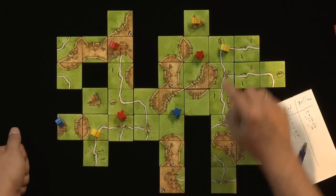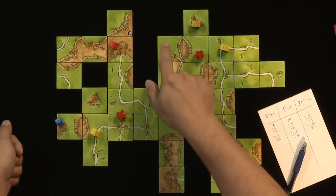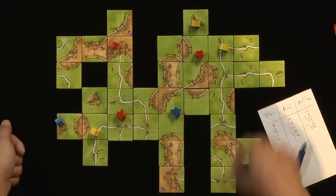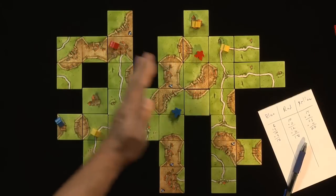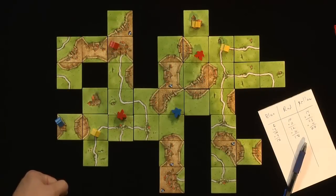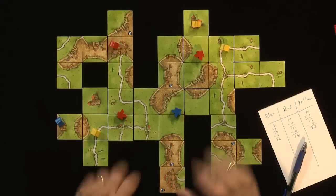Yellow will be getting three points for that incomplete road. This cloister that Yellow has is also incomplete because it's missing all the tiles around one edge. Like roads, Yellow would get one point per tile making up what there is of the cloister — in this case, 1, 2, 3, 4 points for Yellow. What I recommend — and the instructions also recommend — is that when scoring at the end of the game, you go through from one end of the board, score the incomplete features, and then remove the piece from the board so it's easier to understand what you're seeing.